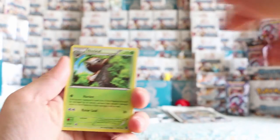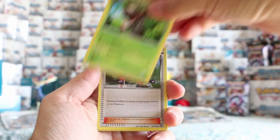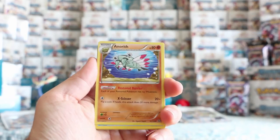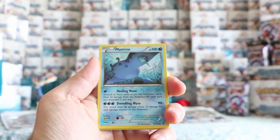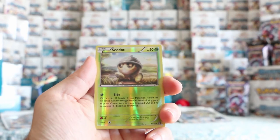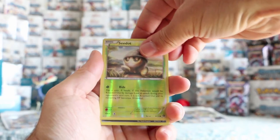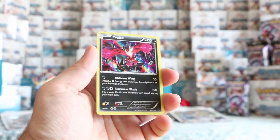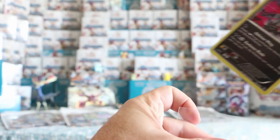Let's keep the hits rolling. So I think we're up to four EXs. Let's see if we can reach six for this box. Bergmite, Joltik, Mantine, Klink, Ponita. Seedot is our reverse. And our rare card is Yveltal — that's another rare holo. I don't think we've pulled any duplicates yet.